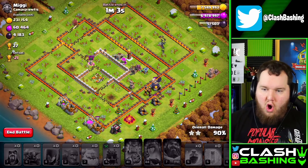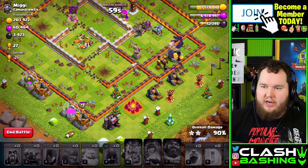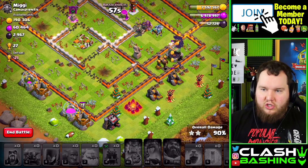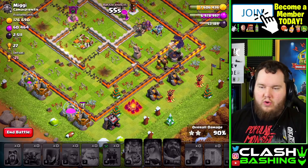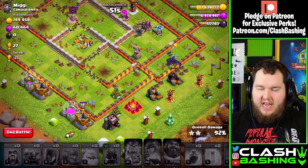I'll show you how to use this attack with a Wall Wrecker rather than a Log Launcher, because not everyone can get the Log Launcher — it's brand new and it's Town Hall 13 only. Town Hall 12s can give you a Wall Wrecker, so I'll show you how to use it with that. But this is all we're doing with this attack.